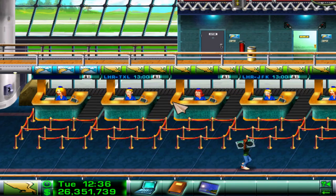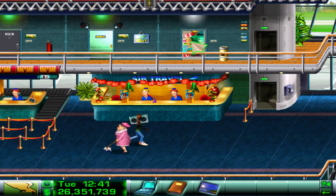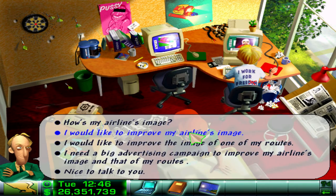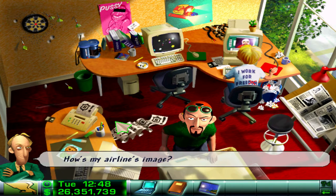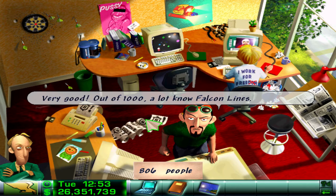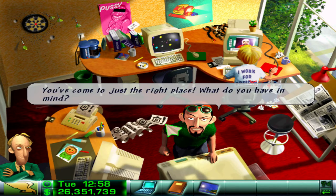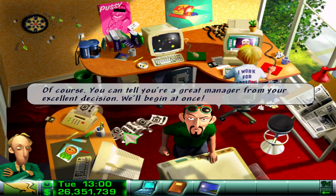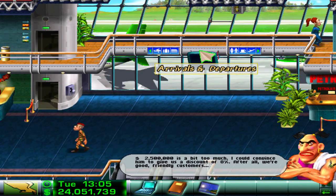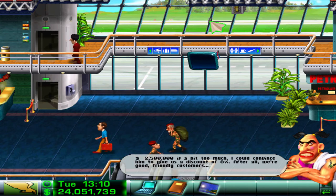With all that done, let's see how our gates are doing - two gates in action. One flight going out to Berlin and one to New York. Let's jump into the advertisers and see how our overall airline image is doing. It must be at 80% right now, which is good, but if we can get that up to 100% then we might as well. I'd like to improve the airline's image, so let's slap a big campaign on it for 2.5 million. I could convince him to discount 8%, but money's not an issue.